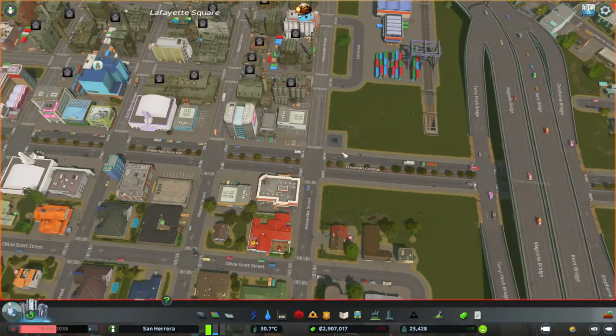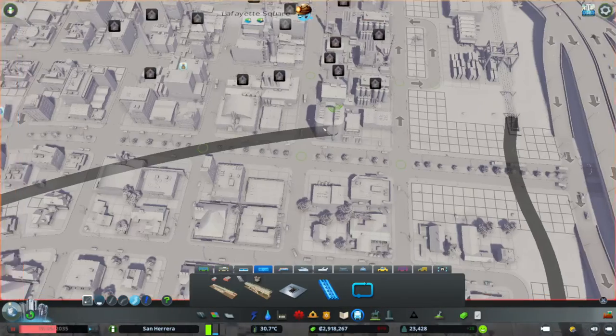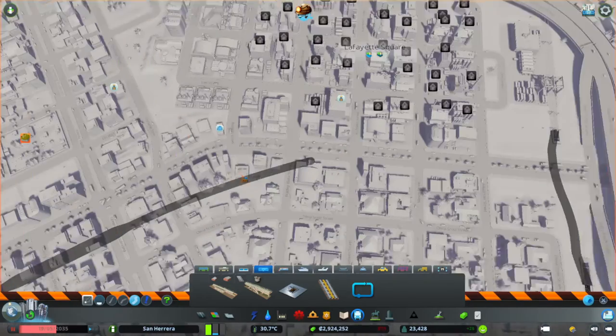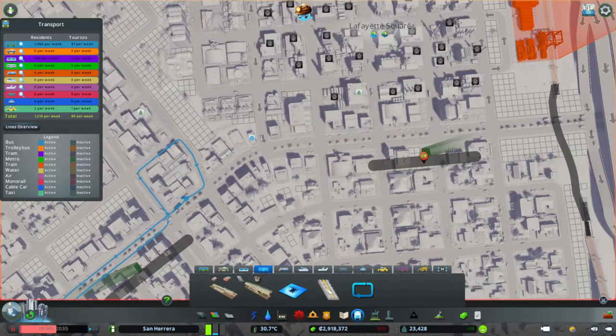I forgot about our tracks there, so that might not work. We need to bring it closer so we can bring it down. We're going to use some eminent domain to build this, which is a bummer, but I don't think we have much of a choice because we can't put it anywhere else.